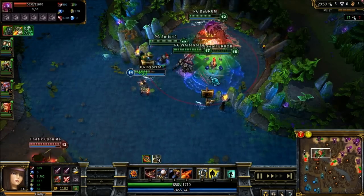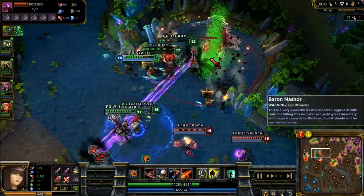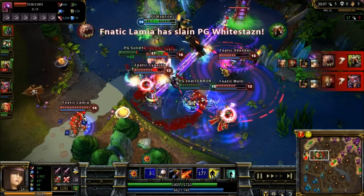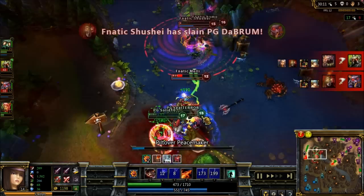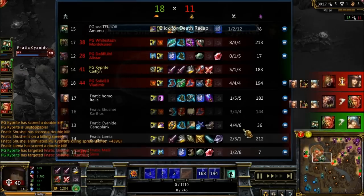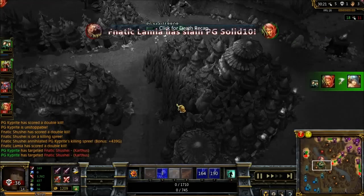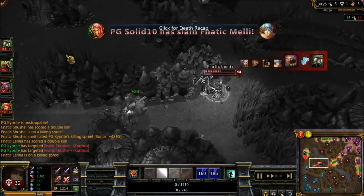They know that they have it warded, and Caitlyn's in terrible position. They could potentially get an engage. They throw down the ultimate. Alistar's taking a lot of damage. She hasn't used her ultimate yet — there goes the ultimate. Amumu ulting on top of Karthus, but Mordekaiser and Alistar go down very quickly. They do get the kill onto Karthus and Sona — they actually don't kill anyone. Sona did go down, but that was a 4-for-1. It's going to be a 5-for-1 if they chase down Amumu. And there it is.